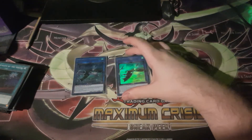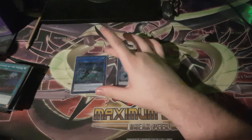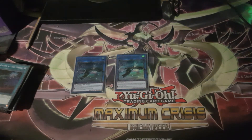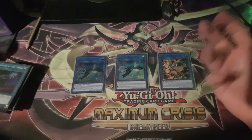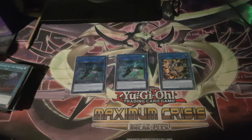Extra Deck: Double Auroradon. On Summon it spawns three tokens and you can choose up to three of its effects — tribute one token to pop a card on the field, tribute two to Special Summon a Mecha Phantom Beasts from your deck, or tribute three to recycle a trap from your graveyard back to hand. You can't Link Summon after using it, but you're never going to be doing that anyway — it normally just tributes itself off and you Synchro Summon after. And of course its partner in crime, Crystron Halka Fibrax.